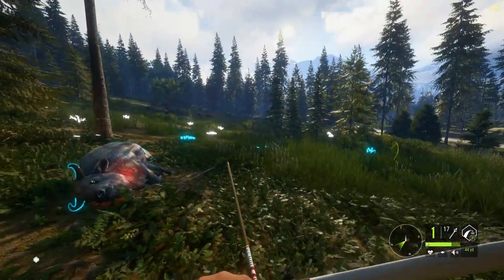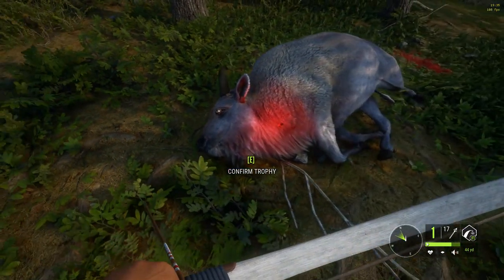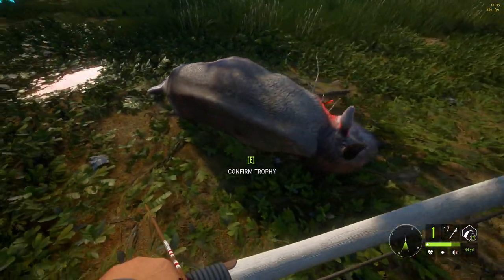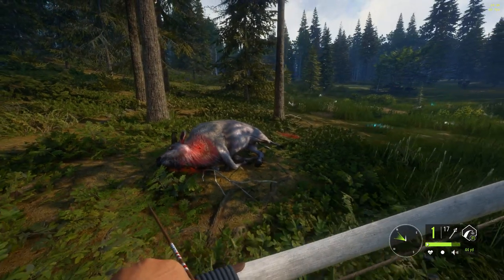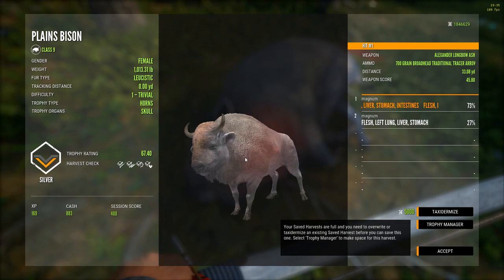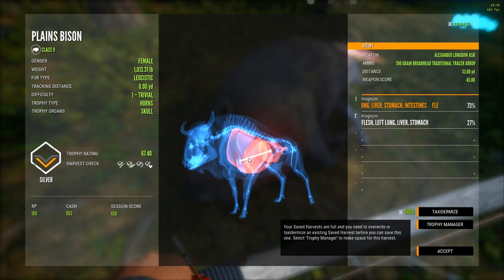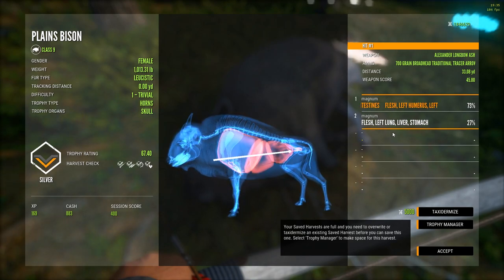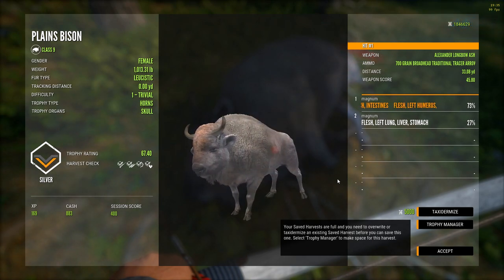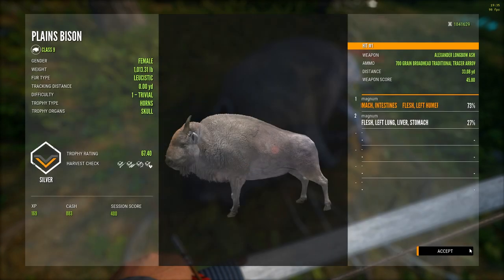She doesn't look too happy. That second shot brought her down — thankfully she was pretty close to mowing me down there. I don't think she appreciated getting hit the first time too much. I've never gotten a rare bison in this game so I'm very happy with this. It is a leucistic — good deal, still rare, and I couldn't be happier. First shot ended up hitting her in the left lung, liver, and intestines, and the second hit her in the left lung, liver, and stomach. That's my first rare bison and I think I will mount her for sure.